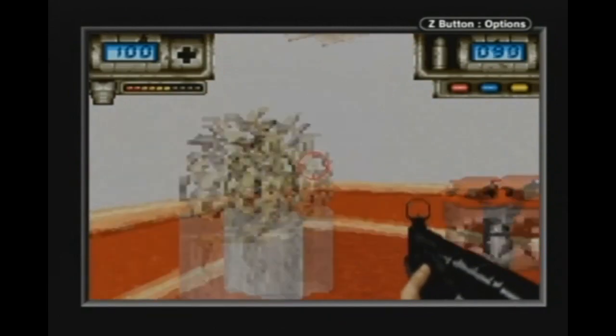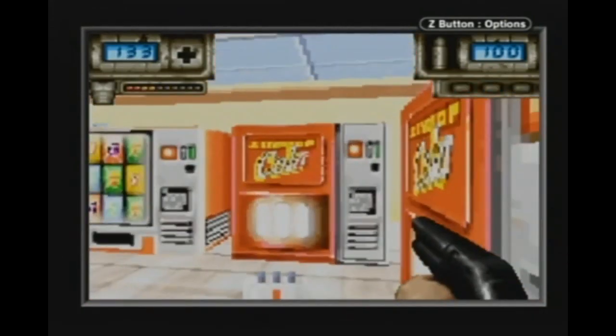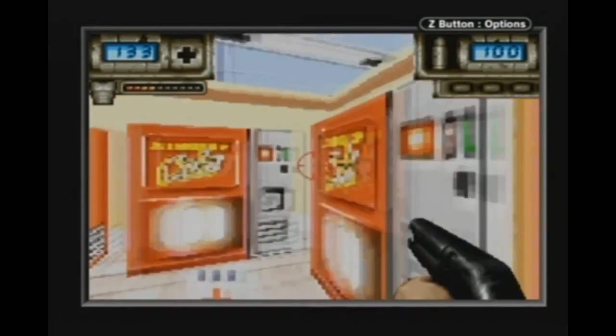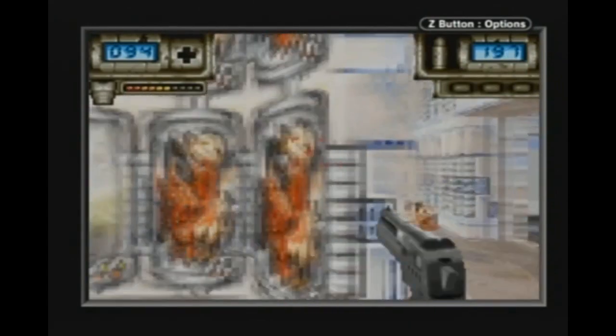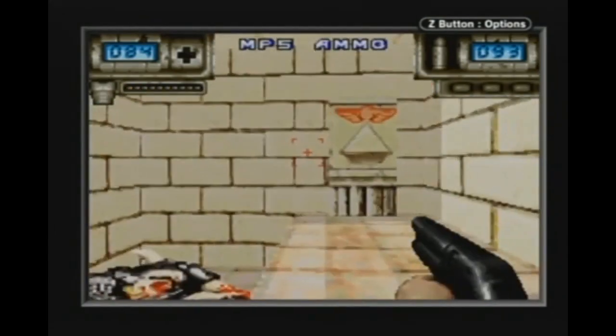Interactivity is strong in Duke Nukem Advance, sound design not so much. Being able to interact with pop machines, shoot toilets, shoot and kill idle alien pods — these are really neat to see done on a handheld, and how fitting for Duke Nukem to be the one to do this and to do it well. Something that Duke Nukem games as a whole have tended to do right was environmental interactivity. This game didn't even need it, but sometimes it's the little details that really stand out.